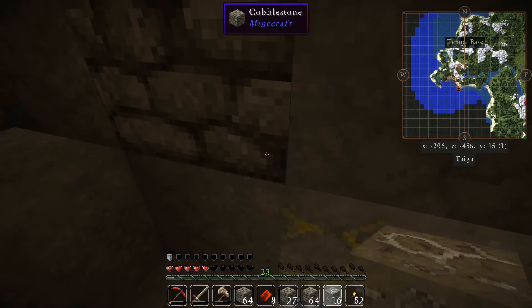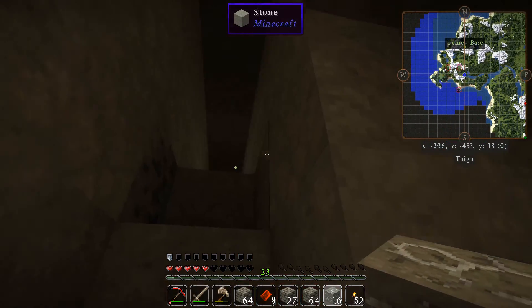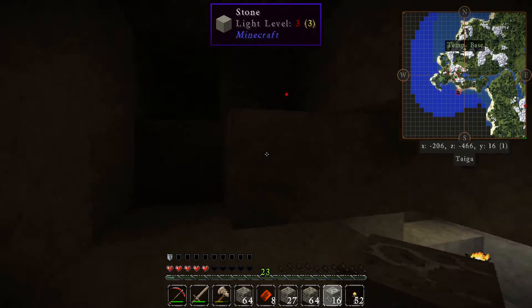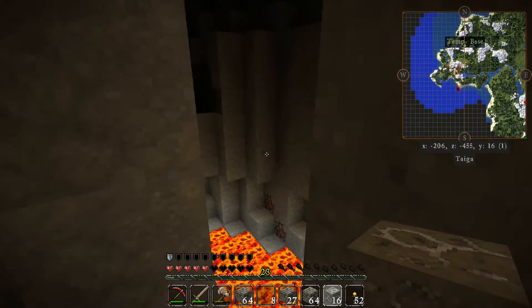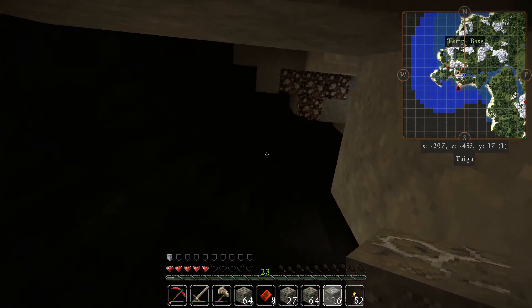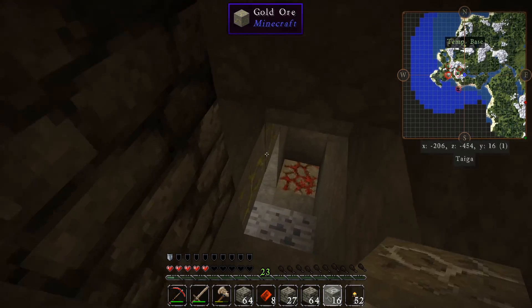One little sneak peek for next episode: I was digging throughout the mine because I had a relatively good shaft of ores, then I heard lava, so I started mining towards it - and I found this up here. This looks like a pretty nice place to explore. Anyway, see y'all next time.